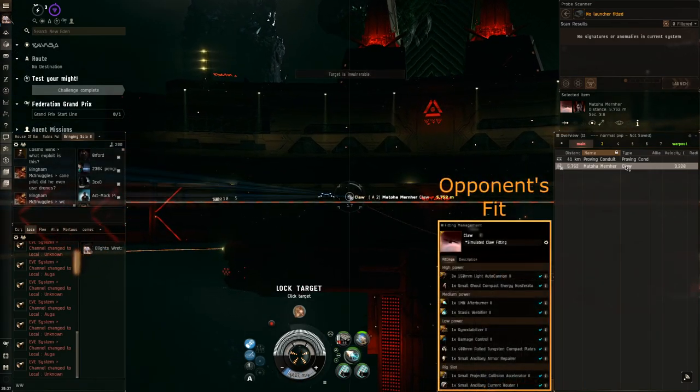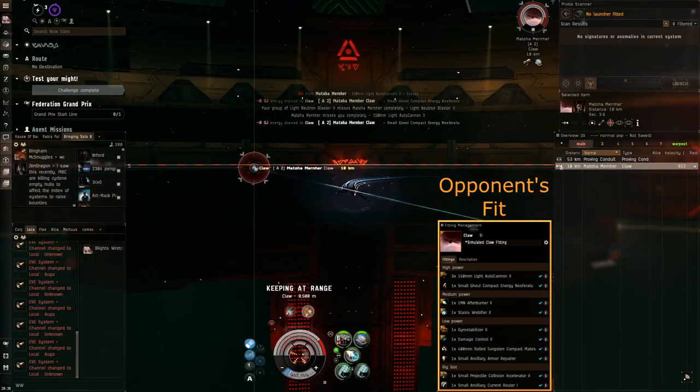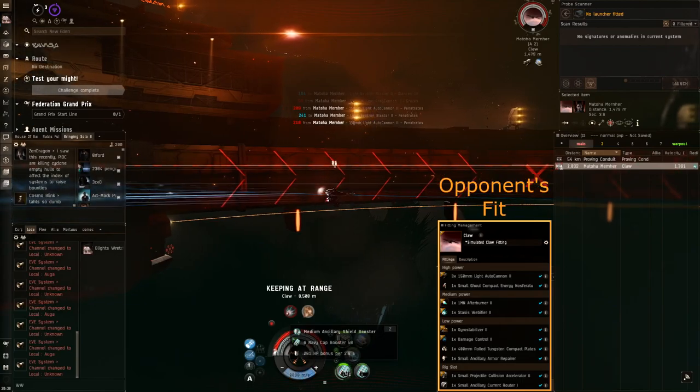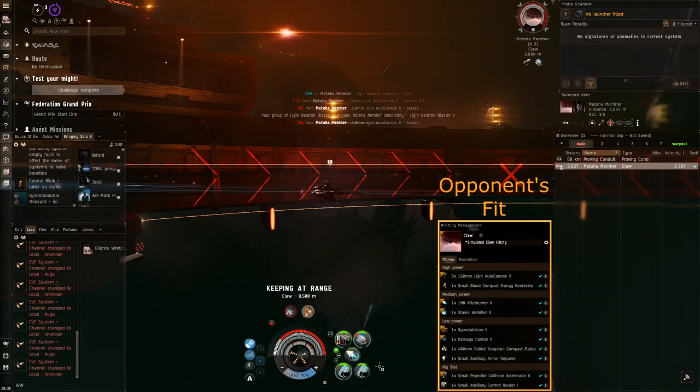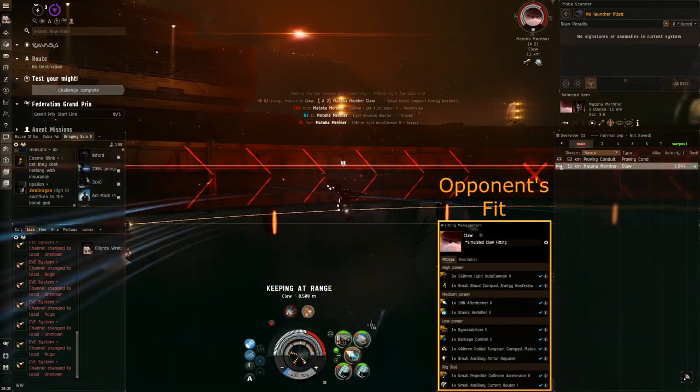For our first fight, this is against an auto cannon claw. Basically I rammed them - anytime you see an opponent, just ram them. The only time I won't is a Tyrannis. When I check the guns, if it's a rail or a blaster, just ramming a blaster Tyrannis isn't particularly the greatest idea. So you see I've got null.